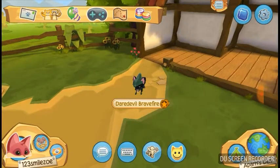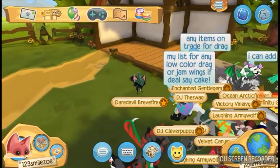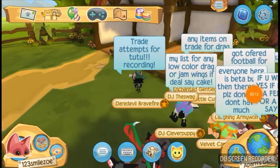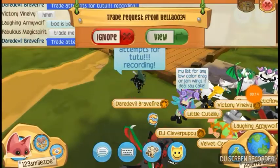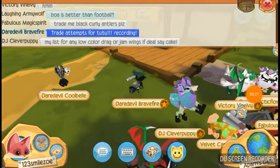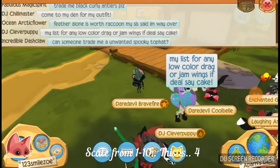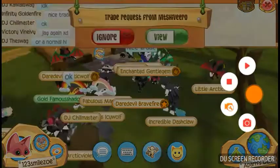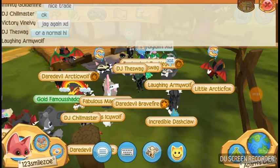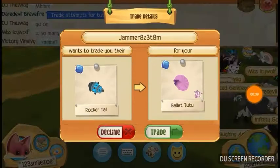Okay guys, we are now in our party's den, and we are going to see what we are offered for the tutu. Here's our first trade attempt for the tutu. Second attempt. Here's our next attempt.